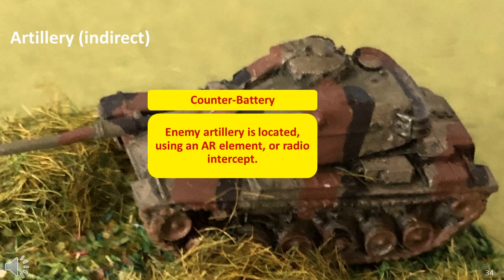Counter-battery fire is designed to target enemy artillery that has been firing at you. Surprisingly it's rarely used, but if used, an artillery element is given a counter-battery mission and each time an enemy opens fire, it can attempt to locate it. It can prove useful, but means an artillery element is out of action for the game in most cases. It's possible to change the mission, but in practice if you're going to conduct counter-battery, you do not change the mission.